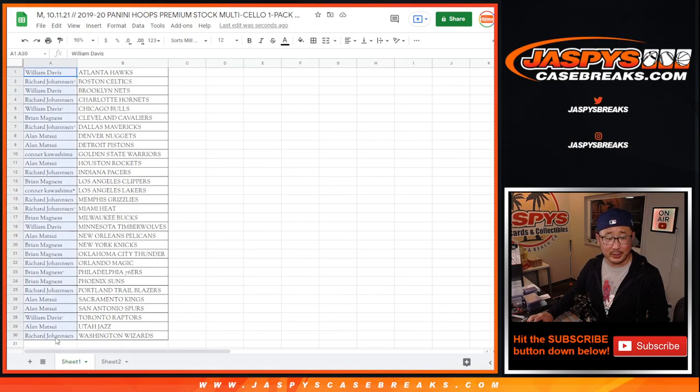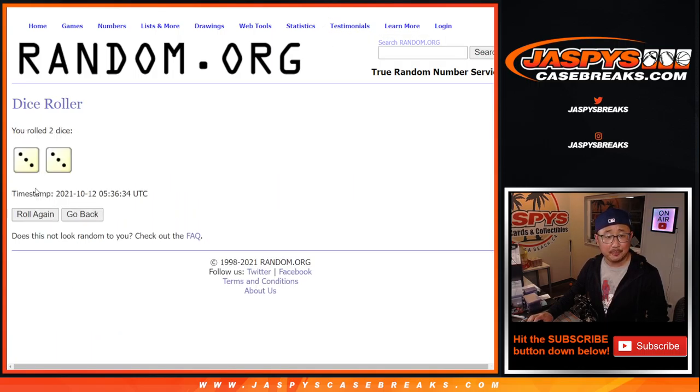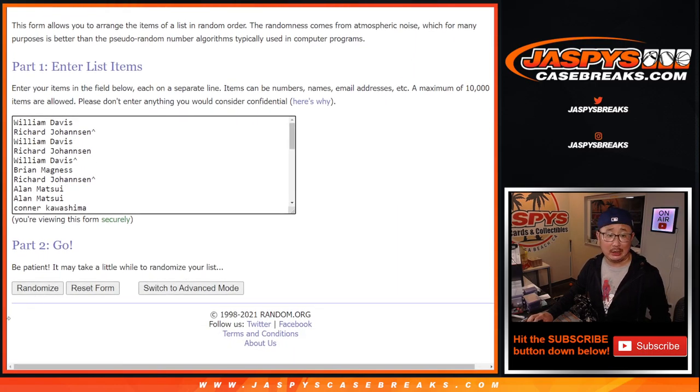From William down to Richard and everybody in between, the third and final dice roll. Let's roll it and randomize that list. Three and a three, six the hard way. Top six, after six, good luck.